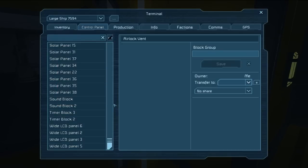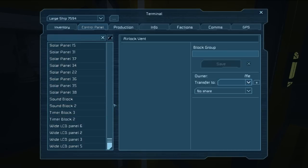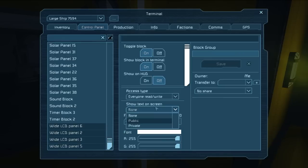At this point, you're going to want to transfer everything over to yourself, just to make sure that there's no permissions issues. And if you have LCD panels you plan to use as status indicators, change them to showing the public text.